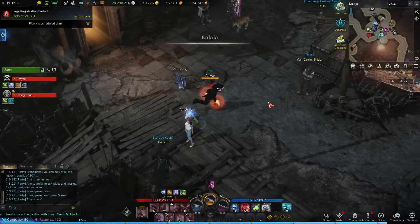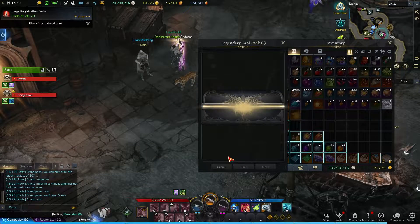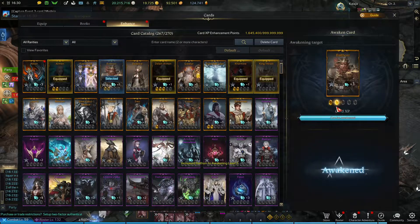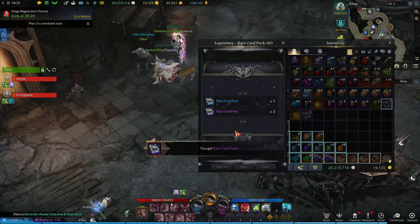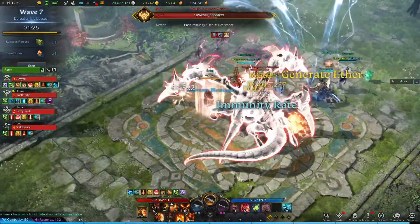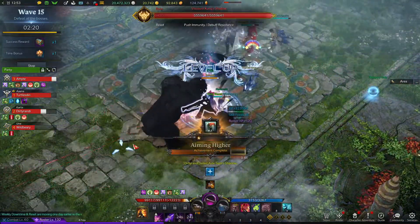There is one more thing I want to do - redeem the two legendary packs from the event and open them. One light of salvation - I'll take it, I can awaken it. I also got some cards from the event, might as well open them here. I'm very excited about this boss rush run because if you look at my XP bar I'm getting very close to level 60 and this might be the run.